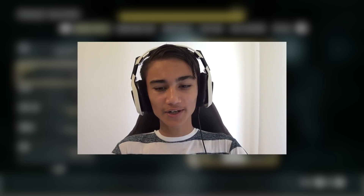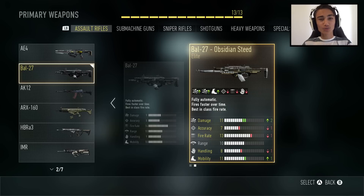It takes a long time to get some of these elite weapons, but as you can see on screen, the BAL-27 Obsidian Steed has +2 damage, -1 accuracy, -1 fire rate, -1 handling, and -1 mobility. This weapon is still good — it is still OP. The BAL-27 is pretty much the best weapon in the game in my honest opinion, and even with those stats going down it's still great.